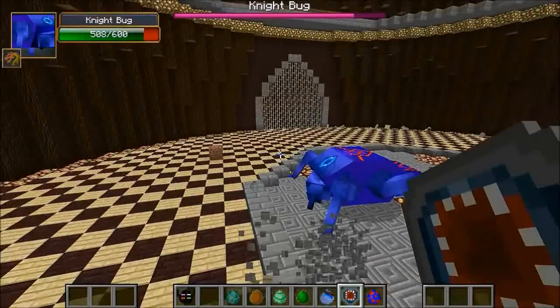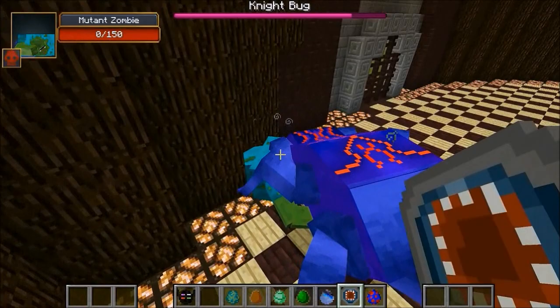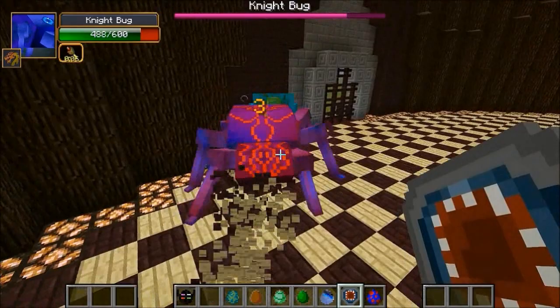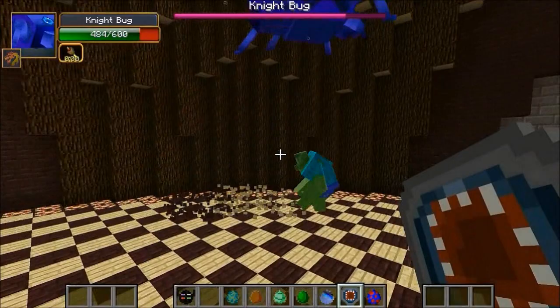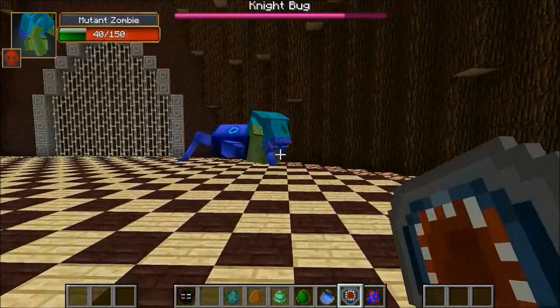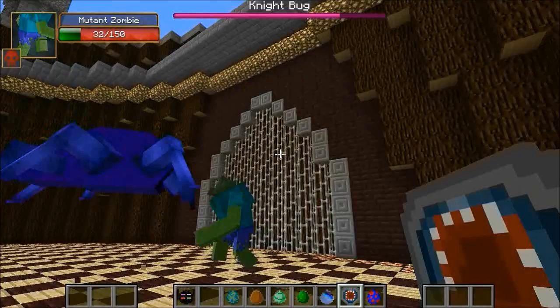He tried to throw dirt at him but totally missed — that's his ranged attack, you don't usually see it in battles because normally mobs are right next to each other. He's at 25, right into the corner — that is bad, Mutant Zombie. He's sitting on top of the corpse. Took him down 100 though. He resurrects again at 23, gets jumped on, goes down — only got the Night Bug down about 16 more health. He's throwing again, maybe if he got really lucky throwing 300 times in a row he could win.